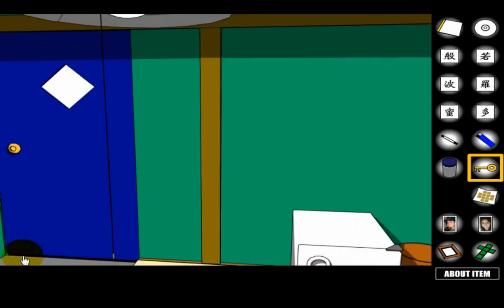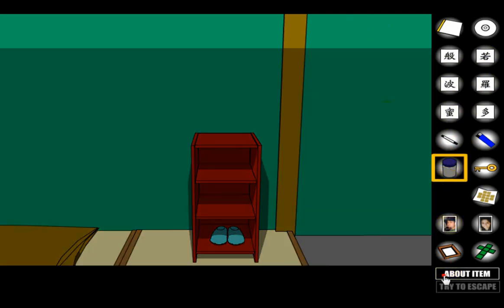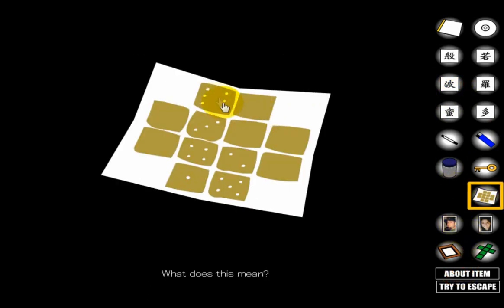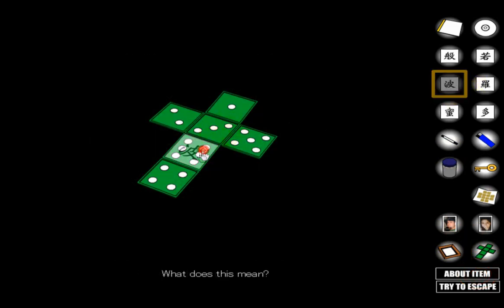Now click on the medicine pill and look at the first symbol — it has a little X right there, in the top left position. Then click 'about item' on the other item and see the number six. The symbol in the top left of one matches the top left here, so this symbol equals six. Go here and match this symbol with six.